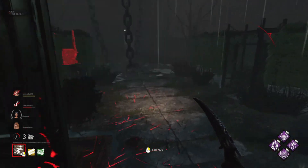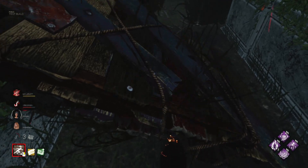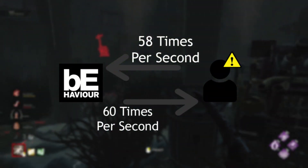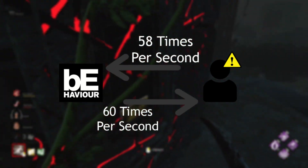Now that we know what ticks are, the main cause of rubber banding reveals itself. If your internet connection isn't good enough to communicate with the server within 1/60th of a second, that creates a delay in your location's update.